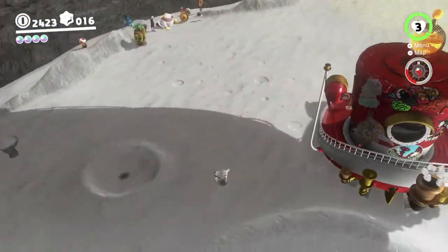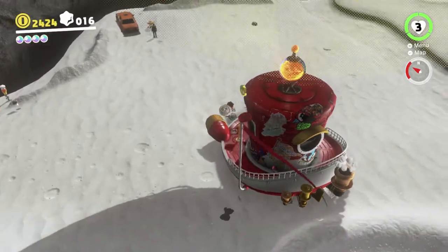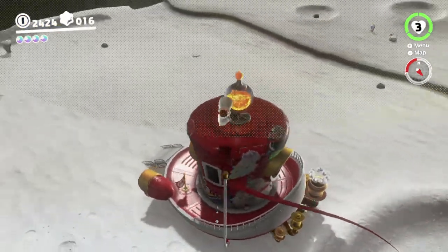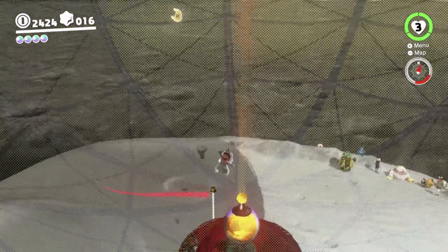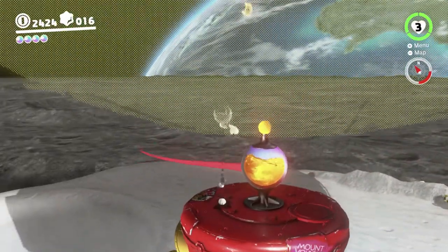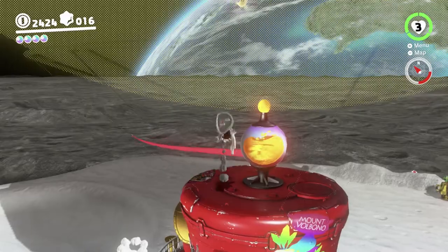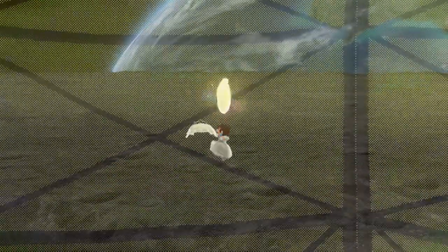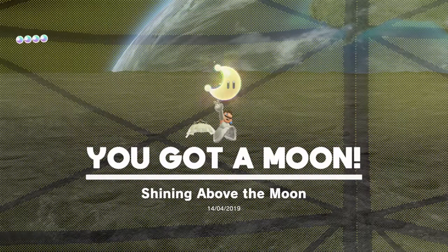You may notice there's a moon up there. You can get it using some invisible blocks, but we're gonna try to see if we can get it from the Odyssey — I think it's possible, just to bounce over from here because of the really low gravity here on the moon.